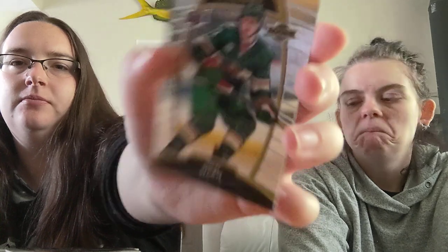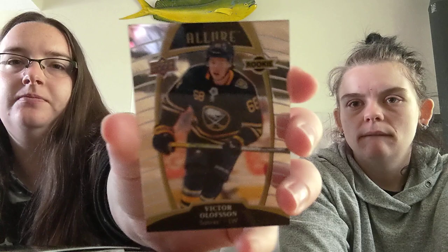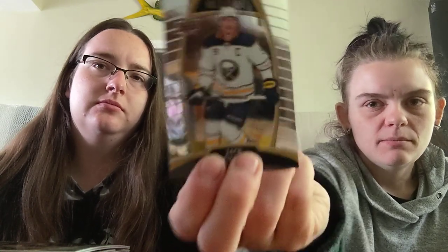A rookie of Niko Sturm and a rookie of Victor Olofsson. Base Jack Eichel of the Sabres — I like that we're reflecting back. Eric Branstrom, rookie card of the Senators. Allure Top 50 of Mackenzie McEchran of the St. Louis Blues.